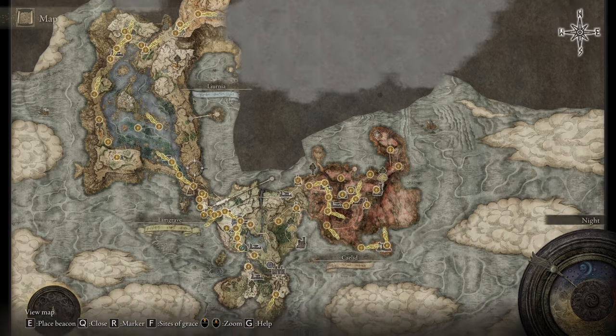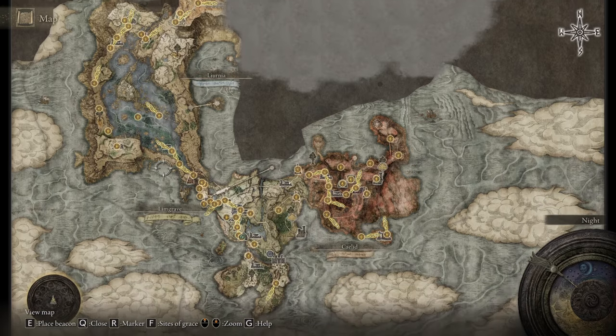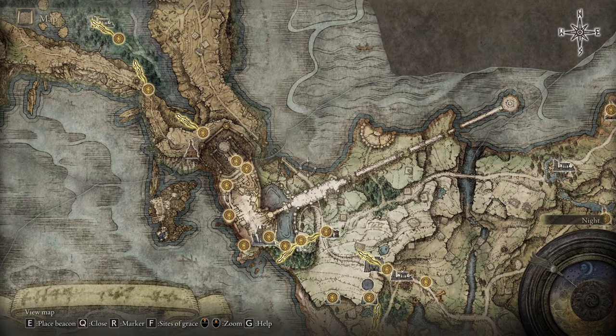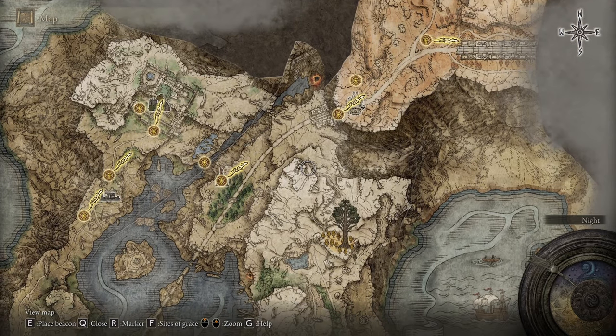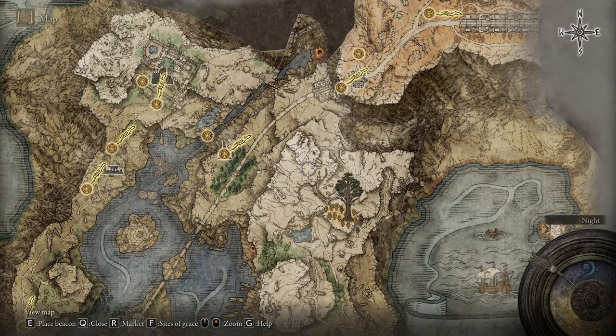Let's get started. The first thing you're going to need to do is get into this area right here — I don't know how to pronounce it — which you can get to either by defeating the bosses in Stormveil Castle or by going around under the bridge. There's a shortcut you can take behind here. Once you get up here, go through the swamps and follow this path. Set a marker, follow it, and you'll get over to here. Then run up this path — you'll need two medallions to make this elevator work to get up onto the plateau. That's the basic gist.